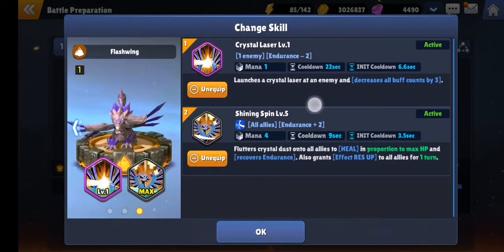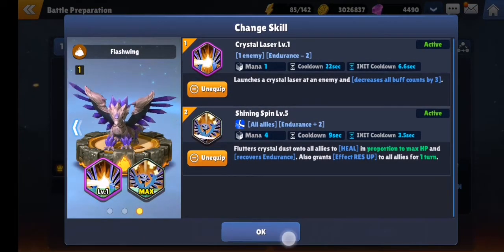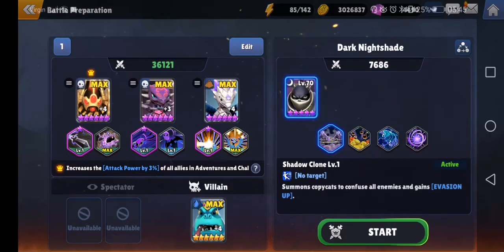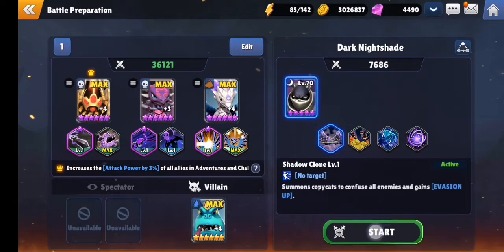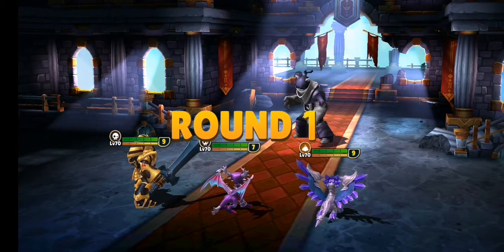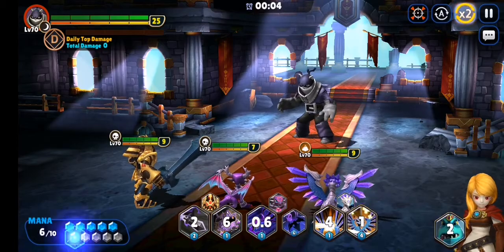I've maxed the turn heal skill because it's just awesome. I've done it with Hex, Sprocket, and LJV — that works totally fine. This is another triple S team you can use because this can triple S if I do it well enough. Let's go for it — first things first, turn off auto.